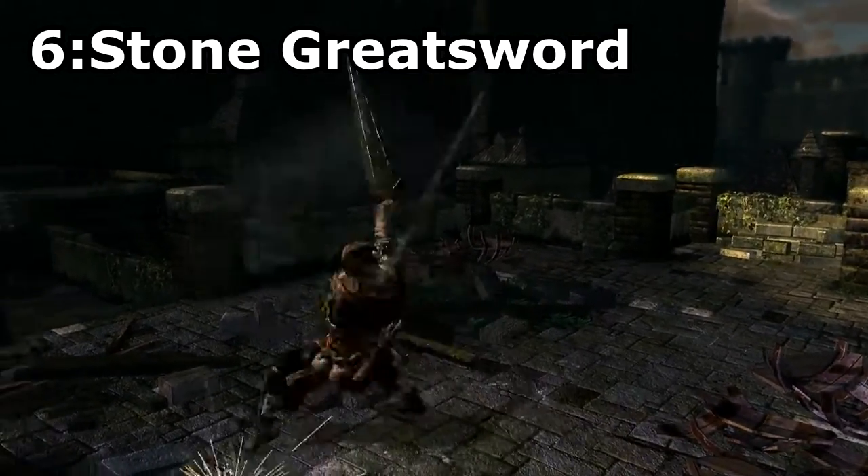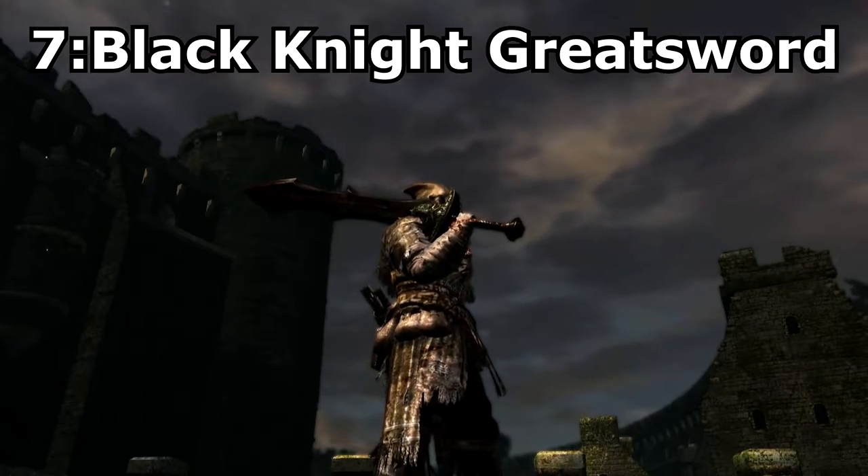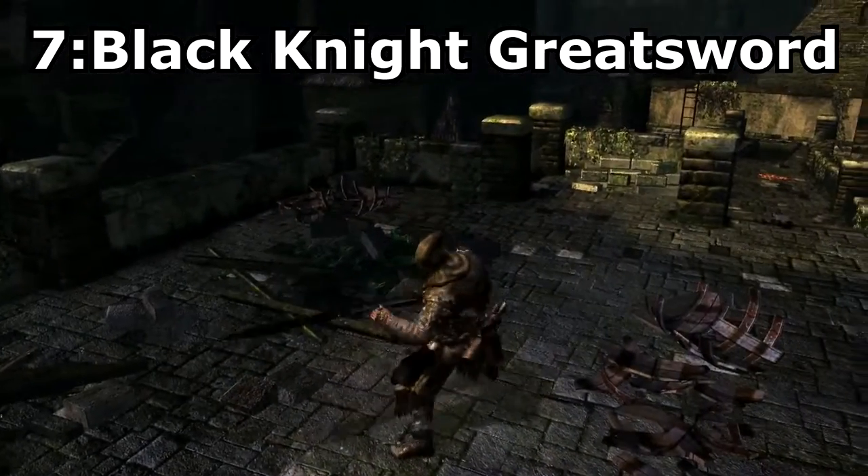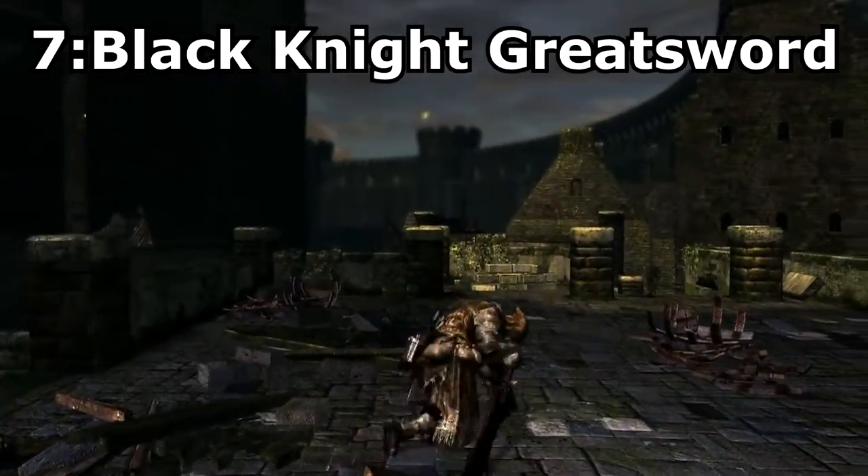Now let's move on to Ultra Greatswords. Black Knight Greatsword. This weapon drops off the Greatsword Black Knights that appear either in the Undead Parish or the Kiln of the First Flame. I chose this sword because, one, it looks awesome, and two, it has a cool unique moveset.